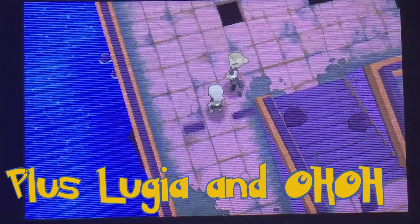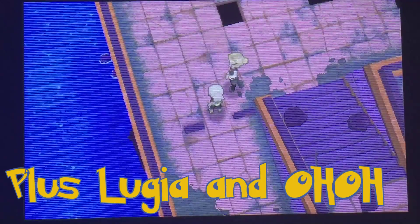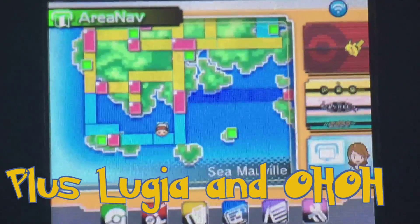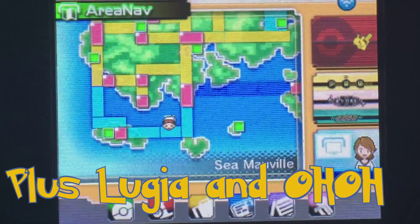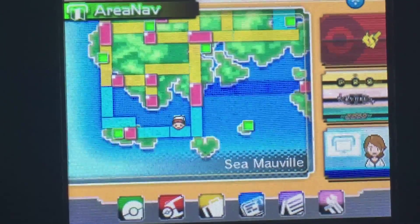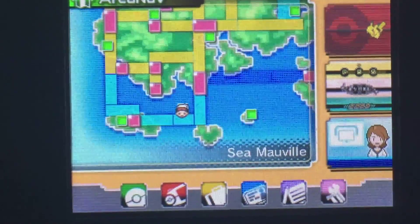Hey, what is up people, this is Johnny and today I'm going to show you how to get a Scanner in Pokémon Omega Ruby and Alpha Sapphire. We're at Seamawville — this is where the sunken ship is. Take a good look at the map: it's next to Slateport and also next to Dewford, so you're going to need Surf and Dive.